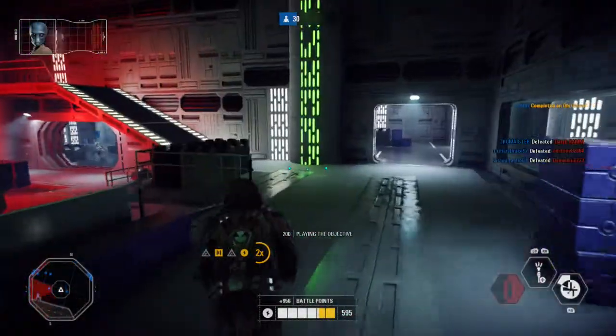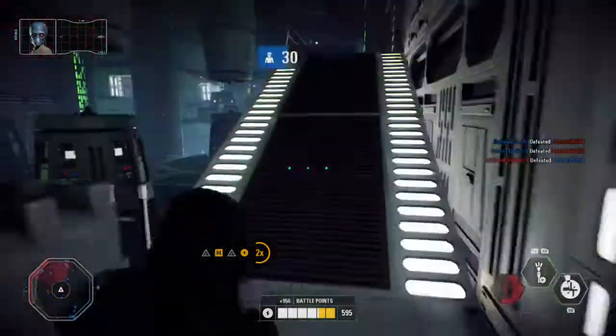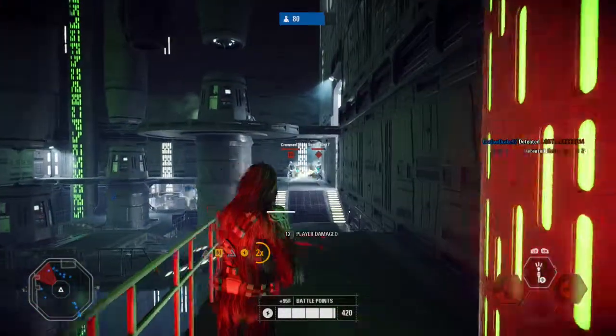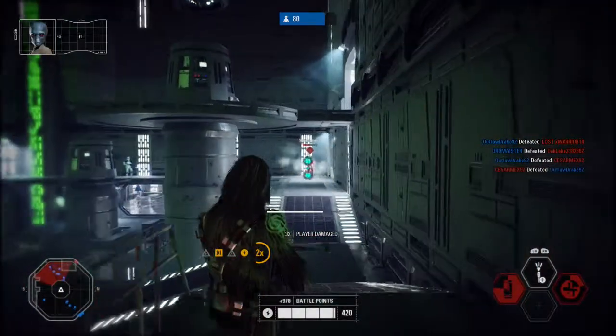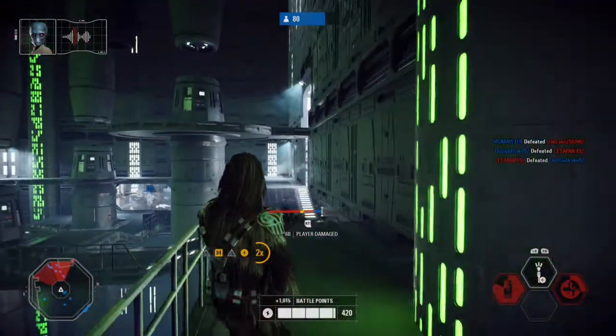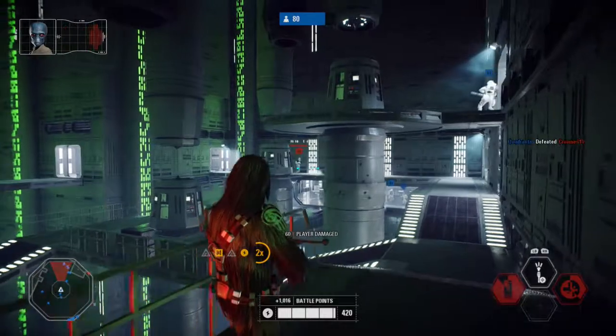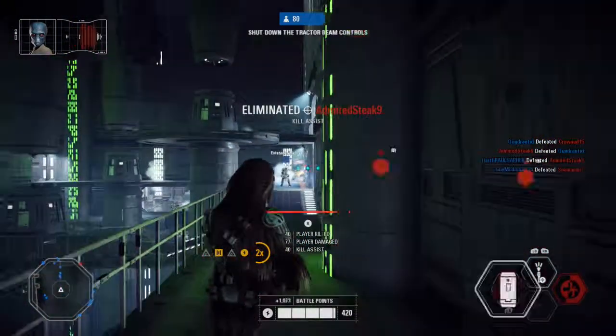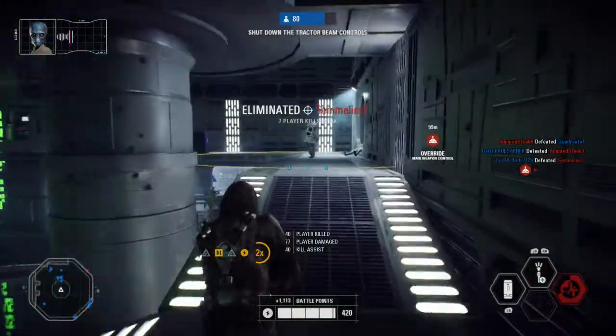Good work. Push back those Imperials. I have an idea. Here's some kind of weapons control station. We'll have to shutdown the Turbolazers in this sector and escape intact. But we have an opportunity as well — sabotage the station's main weapon.